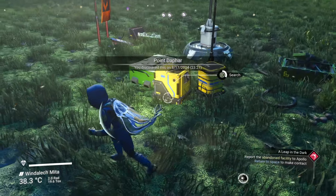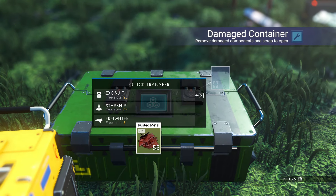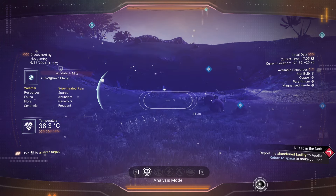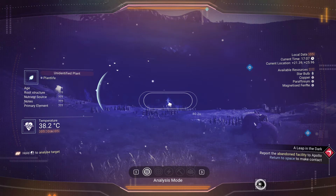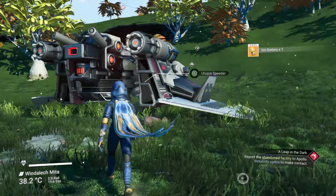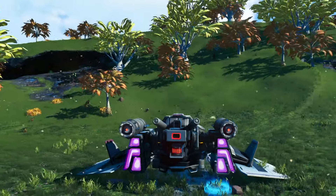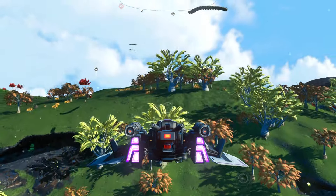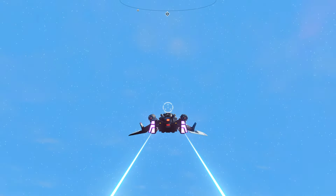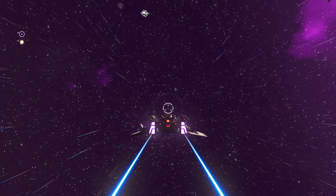There's a different way to do this for every player — there's no rule that says you have to do anything a certain way. The freighter — I wonder if it has room for any more crap. Oh, it's a marrow ball! Return to space and report to Apollo. I can't believe I missed that tree — I was reaching for my Monster energy drink and I missed the tree.